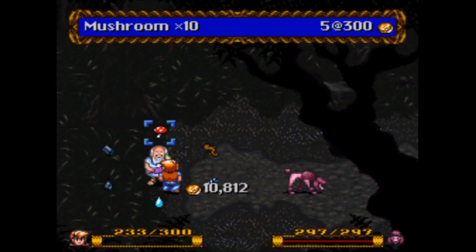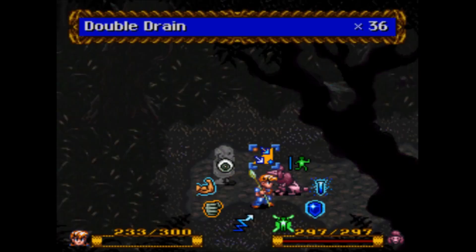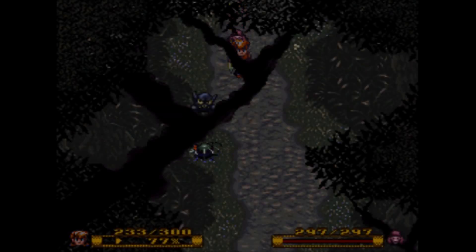He does sell ingredients but his ingredients are ridiculously expensive, and he still doesn't sell any vinegar in case you needed that. What you want to do now is use Escape to get the hell out of here and go all the way back to the beginning — we're going to start this maze all over again.